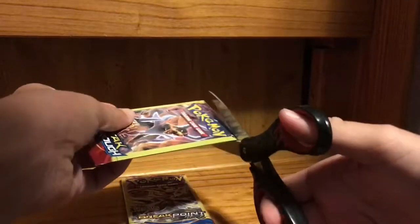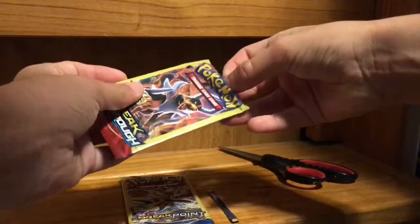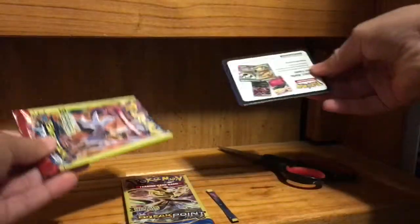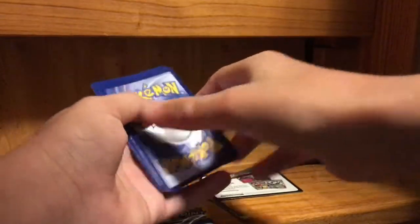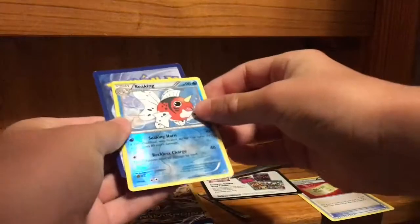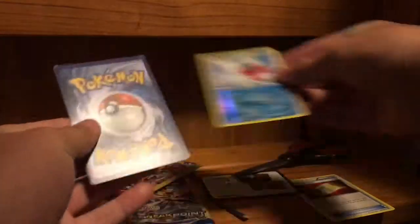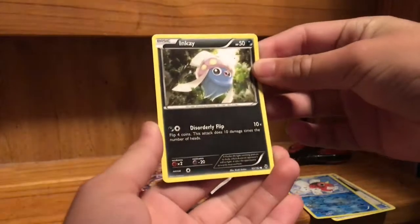Let's cut it from the top this time so it might be easier to get. No trouble getting it out this time because it's cut from the top. Here's the code card. We have a Trainer, a Seaking Reverse, and an Inkay. That's pretty cool.